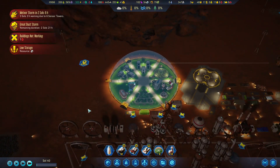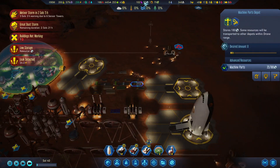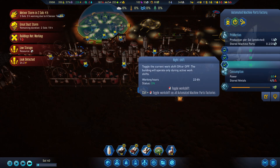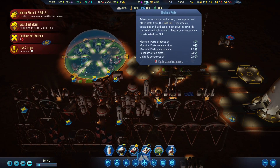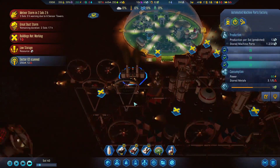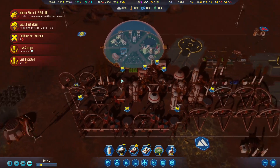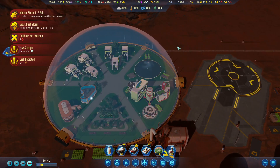Resources are low - our machine parts pool is draining. Where are all our machine parts? We need to build another factory. I'll turn it back on because not having enough machine parts is a pretty bad thing. Sector scanned. I could build another factory down here alongside this electronics factory. There's a power leak - let's get that fixed up.